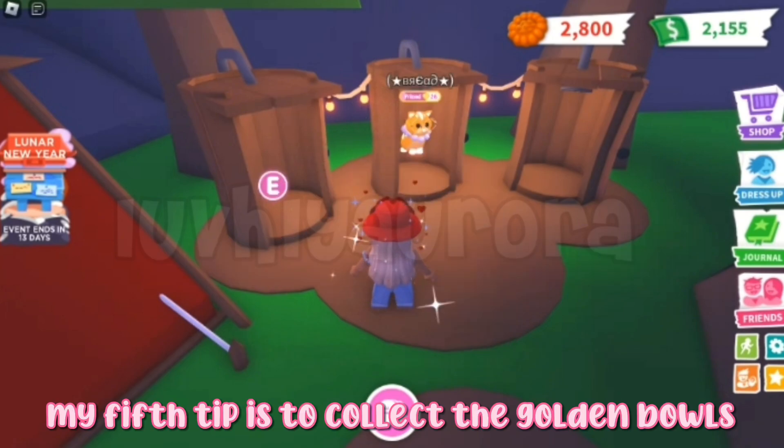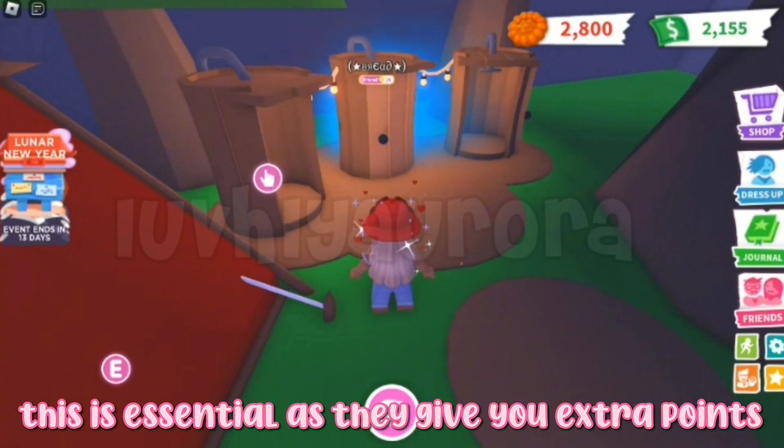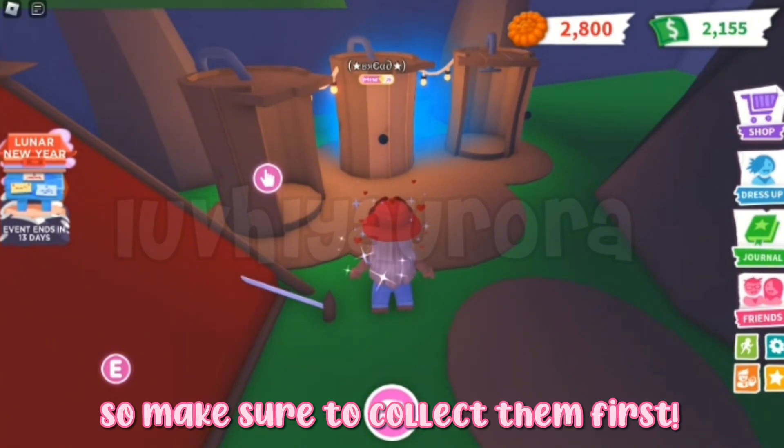My fifth tip is to collect the golden bowls. This is essential as they give you extra points, so make sure to collect them first.